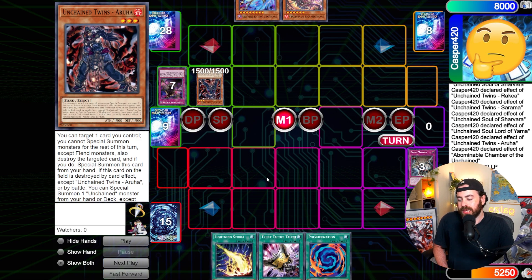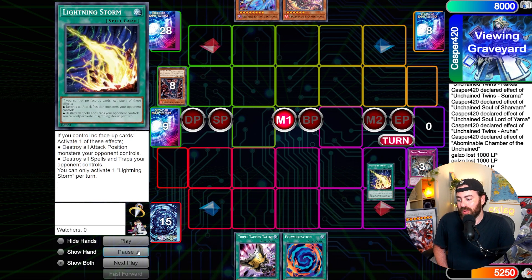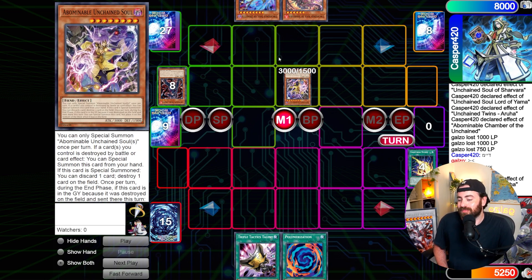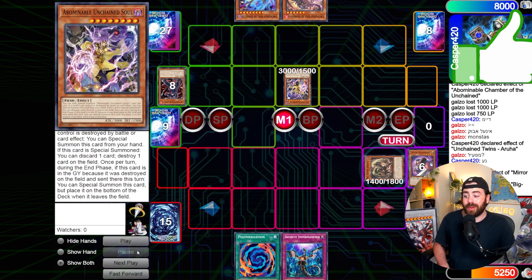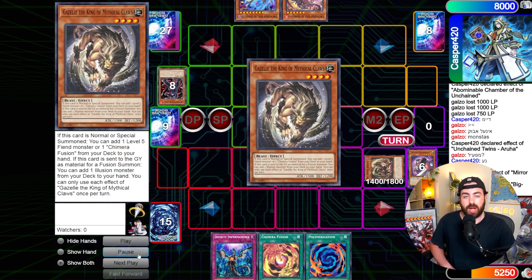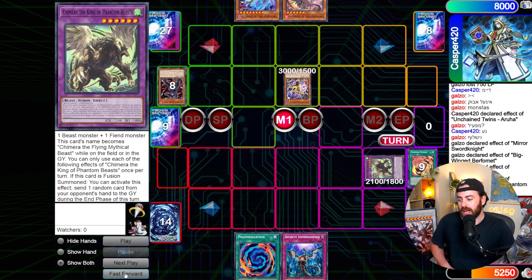Considering that I have Talents here and they all float, I can just go Lightning Storm, Talents, draw — and hopefully draw something good because my hand is not playable yet. He is going to activate, which is interesting — he could have not activated that. He goes for the Abominable Unchained Soul. Talents to draw. I draw the Swords Knight, and that's full combo. But it still doesn't necessarily win the game immediately — you're not going to get to a lot. I do go for the Chimera in defense.